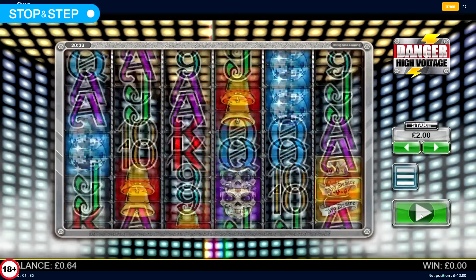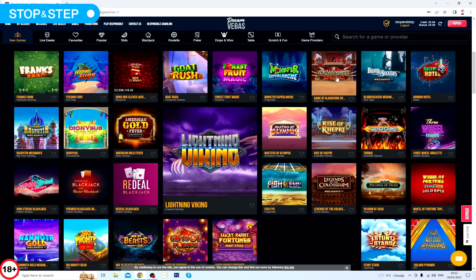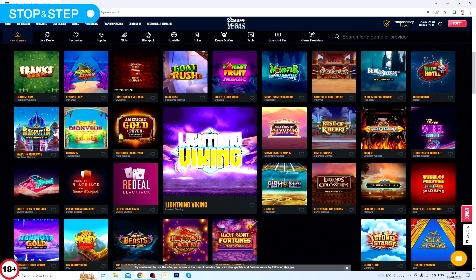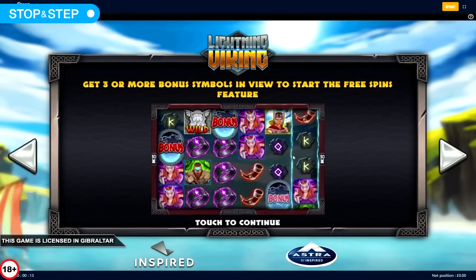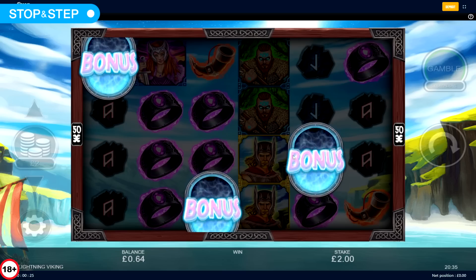That's my last chance, I reckon. Yes! I have five bonuses. Halfway through, Dream Vegas added some new games, so that was handy. I have Game with Gladiators, Deal or No Deal Box Clever, Pilgrim of Dead again from yesterday, Rasputin Megaways, and Lightning Viking — played again. I did try to get the gamble up to 20 but I didn't; it brought in the bonus before that. Let's start with Lightning Viking and take it from there. Out of the free spins I played yesterday, this was actually my least favourite.